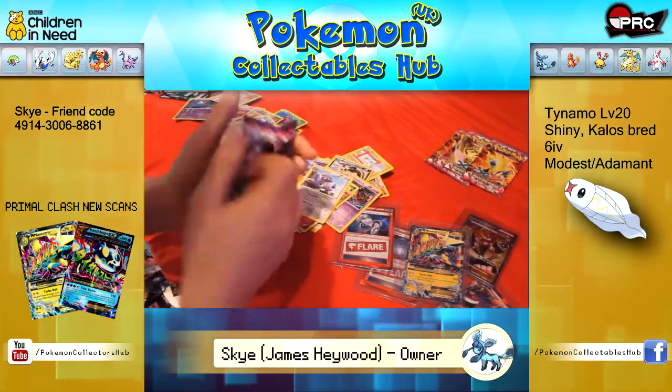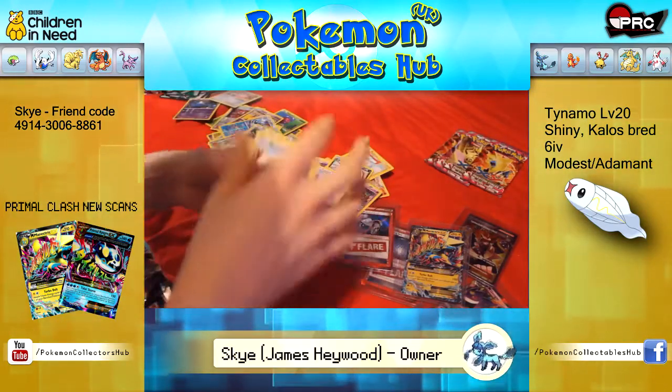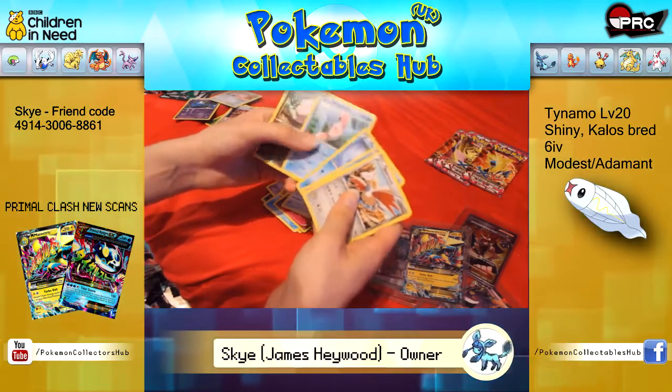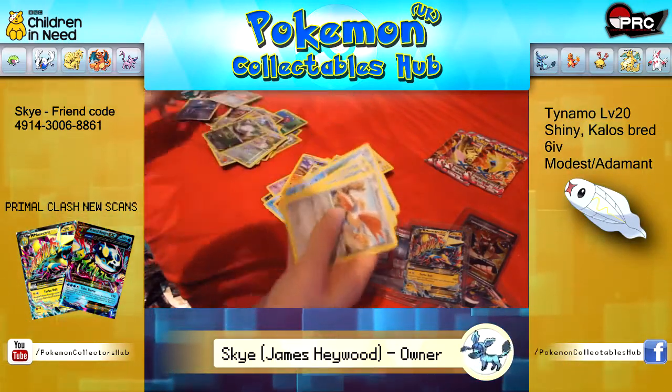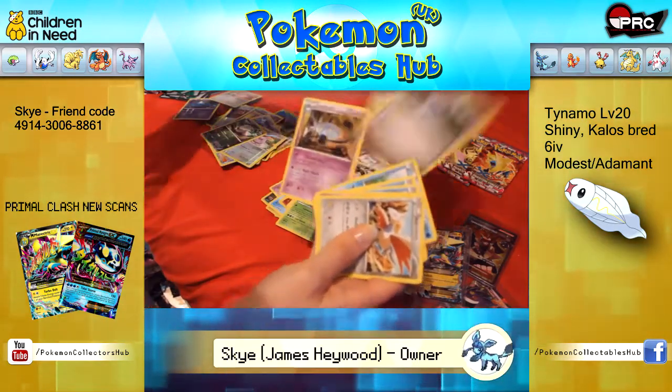Down to the last five now I think — this is the sixth, so there's five over there. Skarmory, Gulpin, Frillish, Totodile, Alomomola, Goomy Reverse, Leavanny Rare, VS Seeker, Robo Substitute and Lampent.